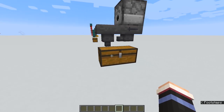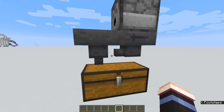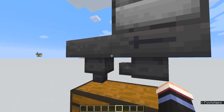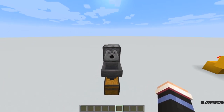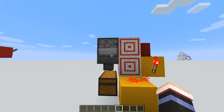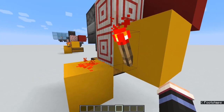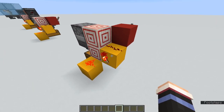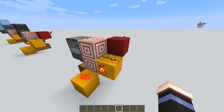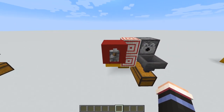We're going to start off by placing down our chest, having a hopper facing downward in the front, and having a hopper facing the other hopper in the back with the dispenser on the back hopper. We then add in the target blocks right beside the dispenser and back hopper. Then we place these blocks with redstone on top of each block and a torch in the back. We can also place down our lever in the front.